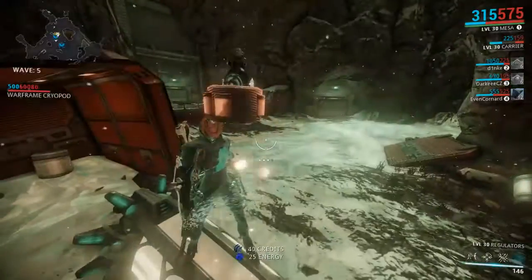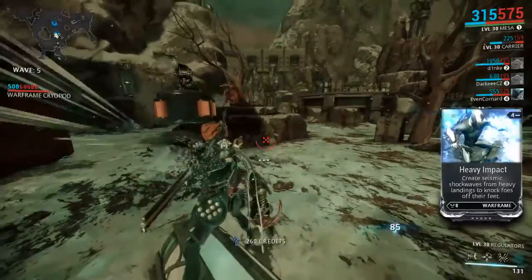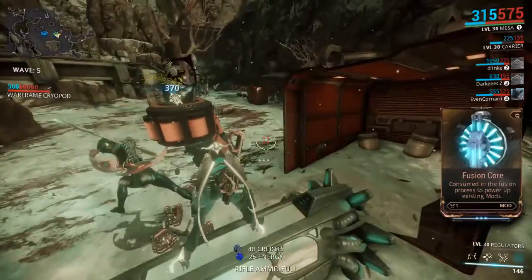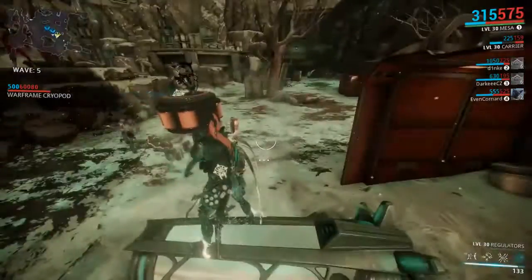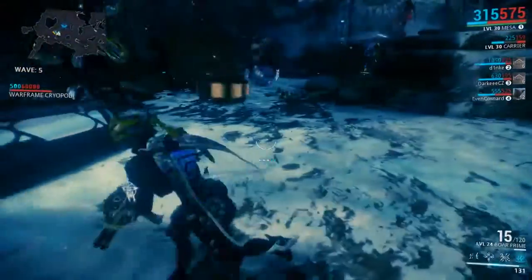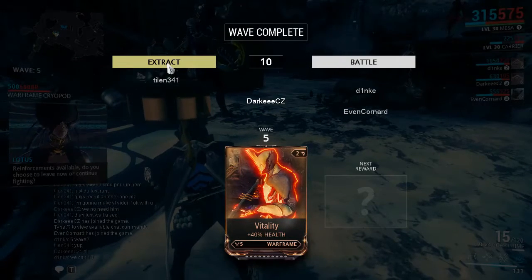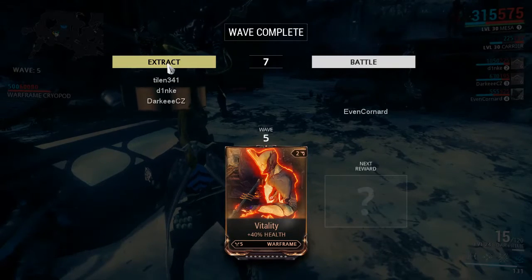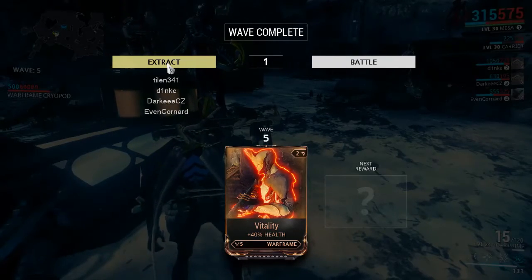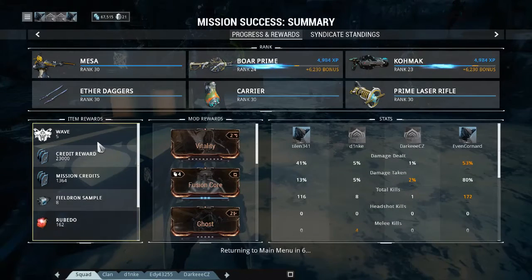Peacemaker actually kills everything that exists in a matter of seconds or less. Reinforcements are available — do you choose to leave now or continue fighting? We should go out at the fifth wave since the credit reward doesn't get higher with the next wave. And you see — 23k credits.